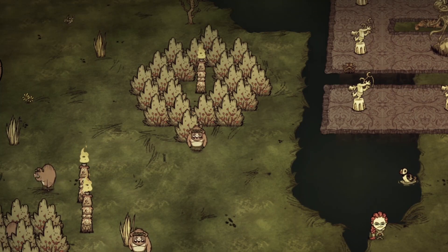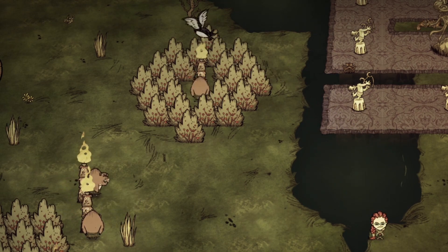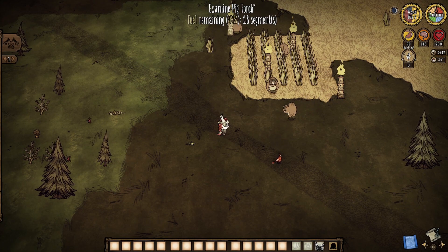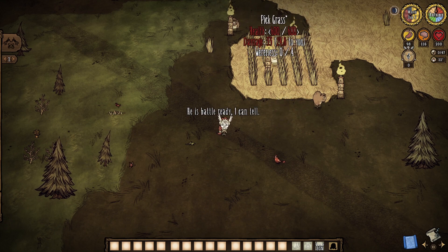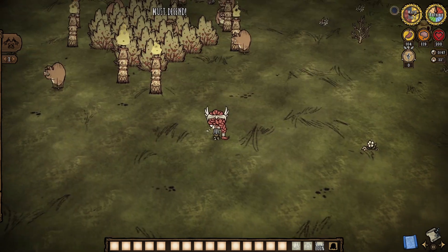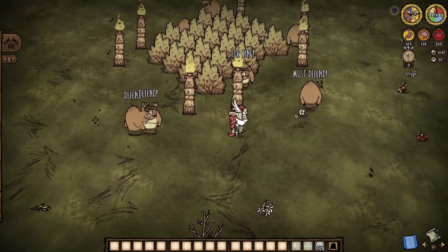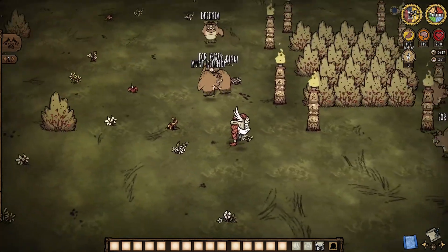Note that opening that chest will instantly turn all of these pigs into werepigs, so be mindful there. Otherwise, I'd just keep an eye out for a respectable collection of berry bushes and/or grass tufts, as those are the two resources that these typically hostile meals-on-wheels are actually guarding. They'll usually be doing so in a big group, but occasionally you might find a guy all alone, which is much, much easier to handle. Their aggro only triggers when you get too close, so it's a live-and-let-live situation for sure.